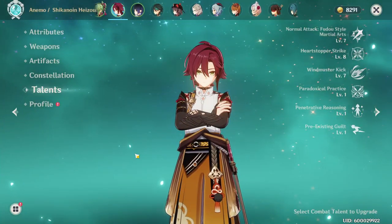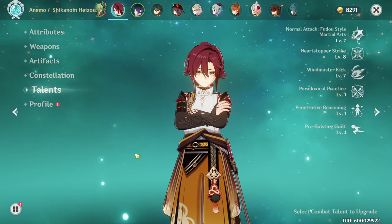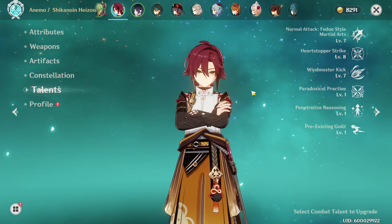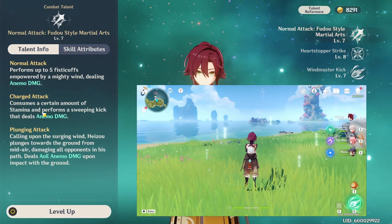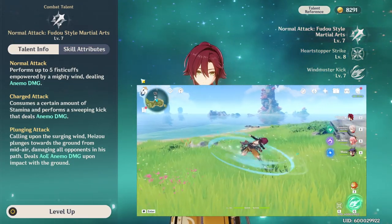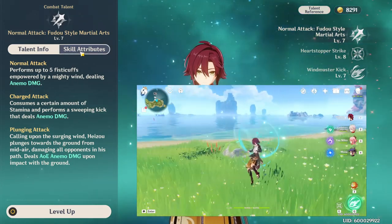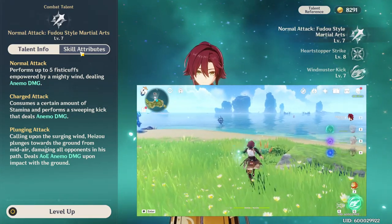First off, we'll briefly talk about his kit — it's relatively simple. He is our first male catalyst user, but he isn't like your normal catalyst users where he uses a bunch of spells. He prefers to use his martial arts, so he does a punching and kicking style catalyst normal attack, and it's very, very fun — a major reason why a lot of people are really enjoying him, as it just feels really good to do.